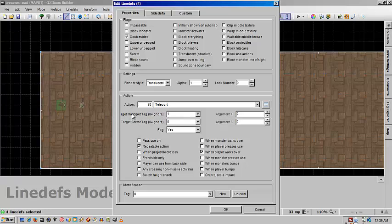The method we're going to use this time around is spawning or teleporting to a map spot. We're going to set that tag to one, and make sure you have repeatable action and when player walks over.